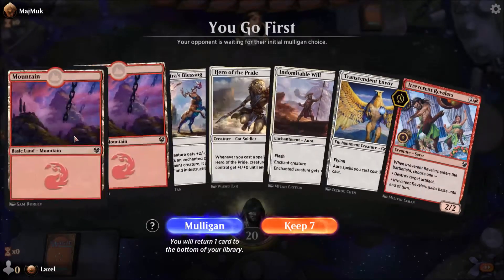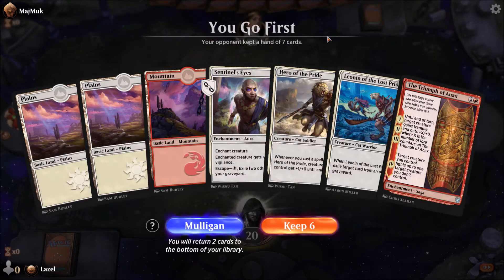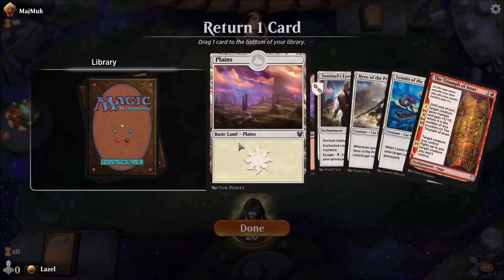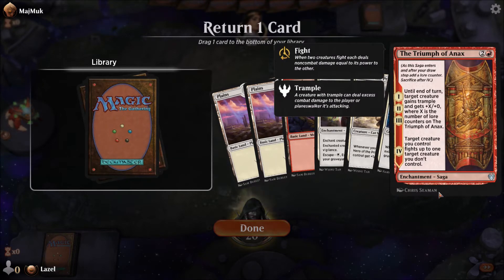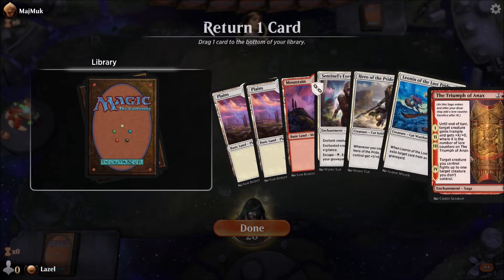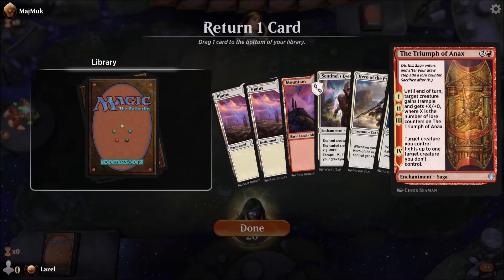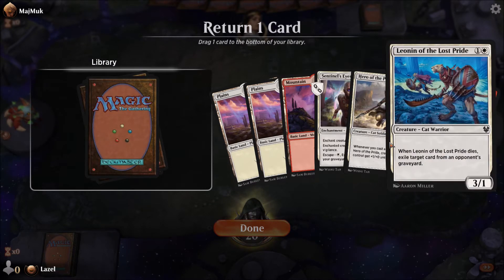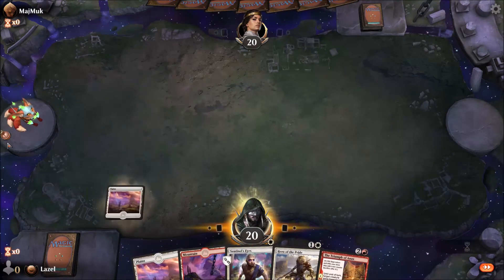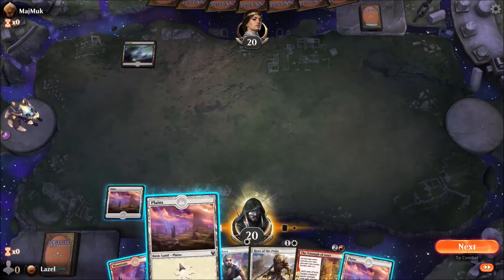We have the same mana problem we had already. It's actually a good hand but I'm lacking white mana, so I definitely have to take a Mulligan. This one looks even better — this looks very, very good. Definitely going to keep this. I'm thinking about removing the Leonian of the Lost Pride or the Annex. I just hope to get a lot of early aggression with my Hero of the Pride.